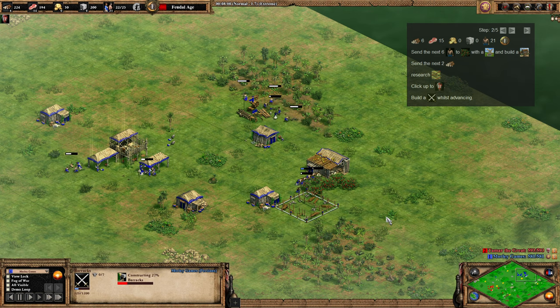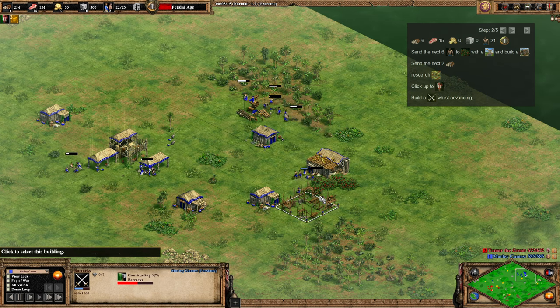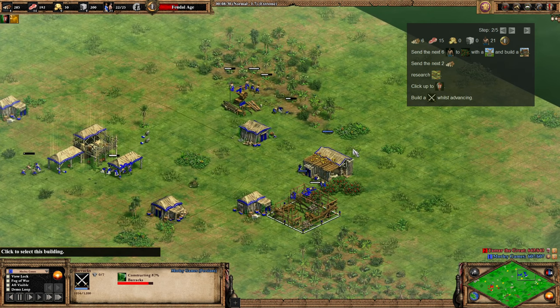Once we've clicked up, we're going to build a barracks — that's all we've got to do while advancing. Use one villager from the berries to build it in a way that's going to be protecting you a bit. Technically I could have built it just north of the mill, between the wood line and the mill — that might have been a good idea.